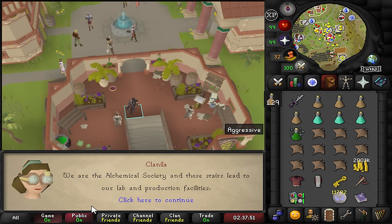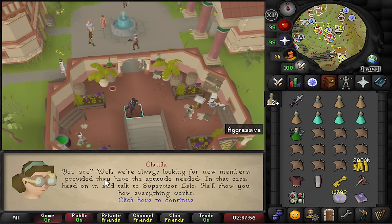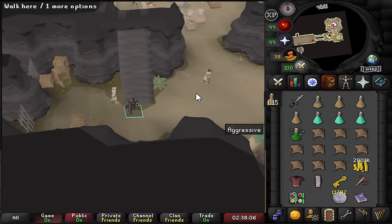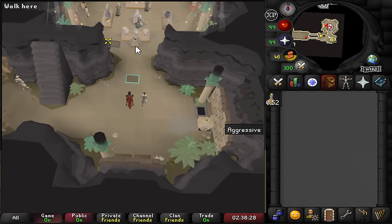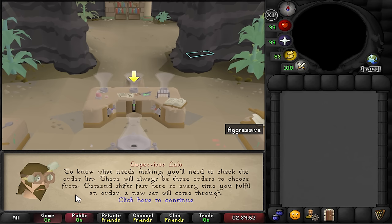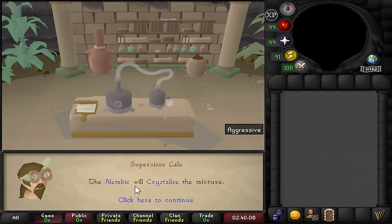We discover the Alchemical Society, and joining them leads to the new Herblore minigame. There will always be three orders to choose from and demand shifts fast — every time you fulfill an order, a new set comes through. Once you set your desired combination of ingredients, you collect the unfinished mixture and process it: concentrate it, homogenize it, or crystallize it.